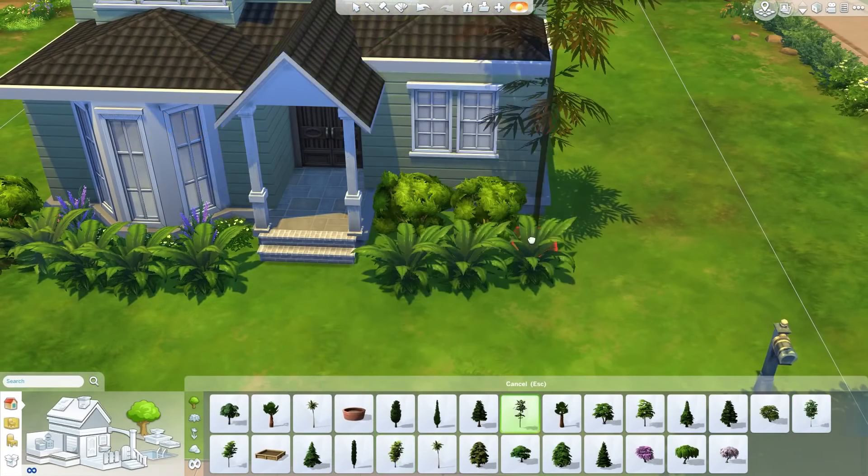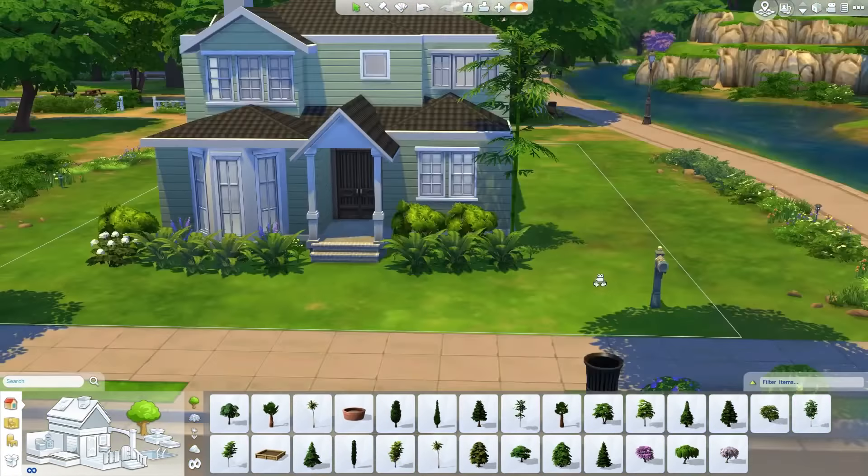We're moving to the floor plan here. I was trying out some different wall heights but that didn't work out. The real house — the actual physical house in real life — is four bedrooms, although in the game I was only able to fit three bedrooms in.